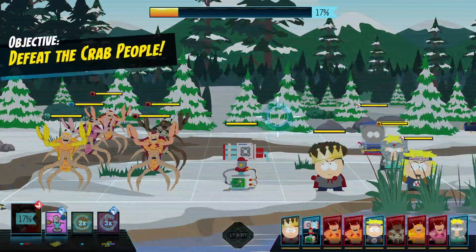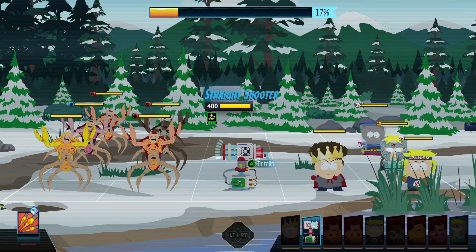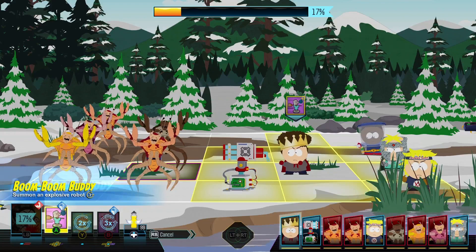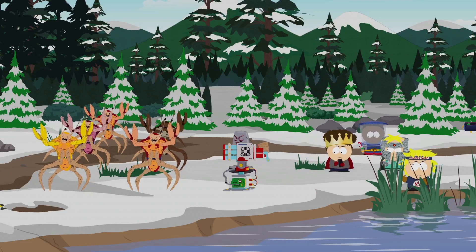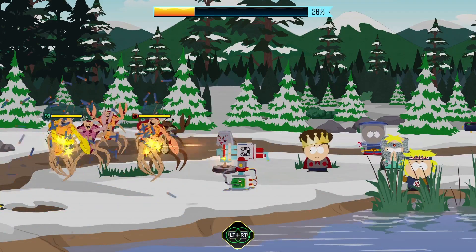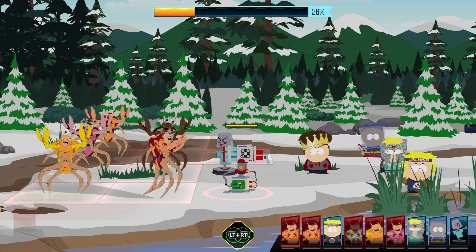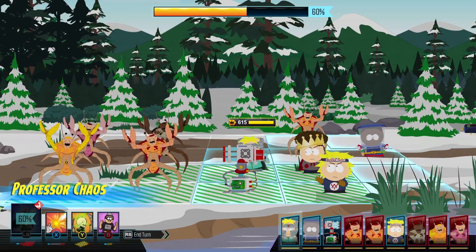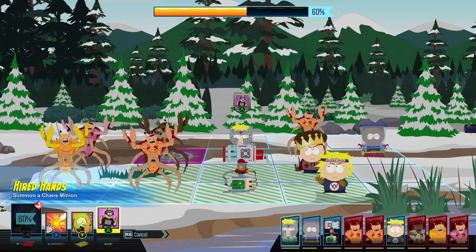As you can see, the turret no longer has Lifeline — it now spawns with Regeneration, and that applies to the other summons too, except for the Boom-Boom Buddy. Professor Chaos also has a completely new summon, which I will demonstrate.